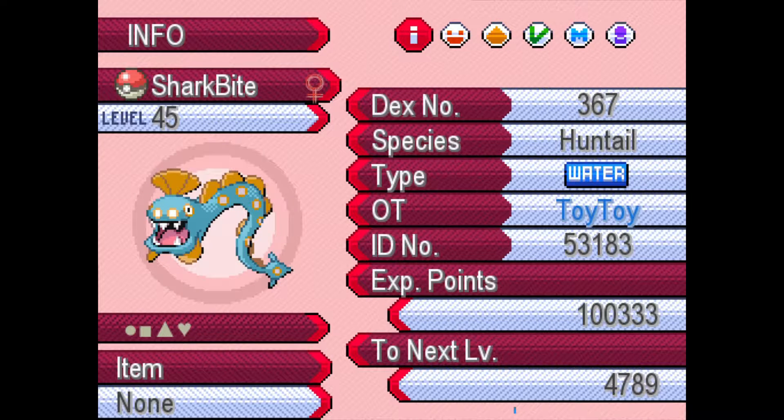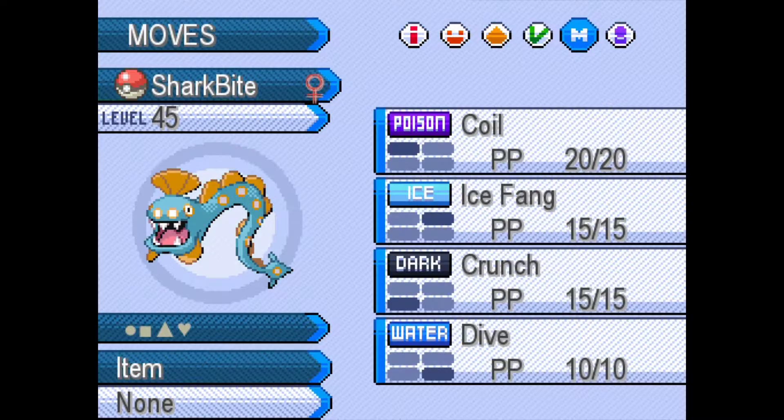Next up we have Sharkbite, the Huntail, who has Swift Swim with Coil, Ice Fang, Crunch, and Dive.